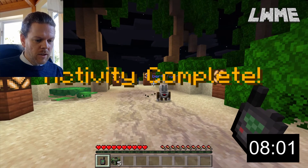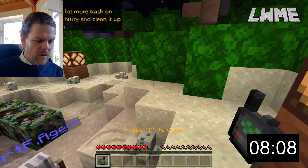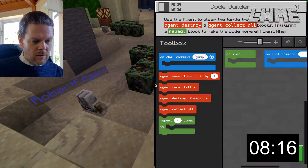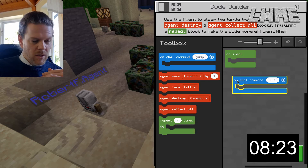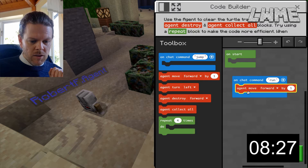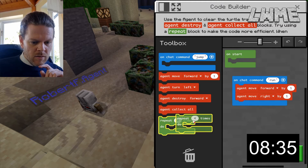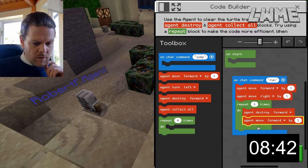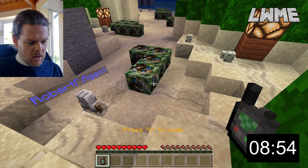It worked! Moving forward now. This final task isn't in the lesson plan so we're winging it. Going right one, forward one, destroy three forward. On chat command 'run': agent move forward by one, agent move right by one, then repeat three times — agent destroy forward, agent move forward. Then turn to the left, destroy forward, move forward by one. Let's run that — T, run.